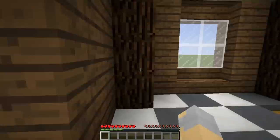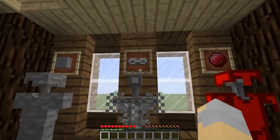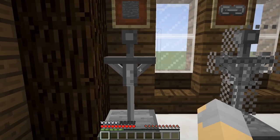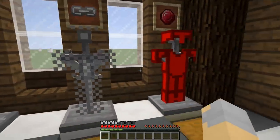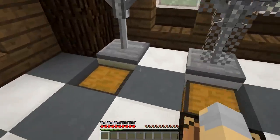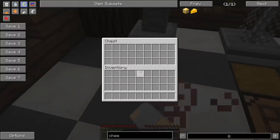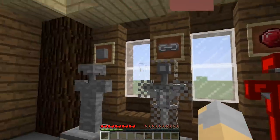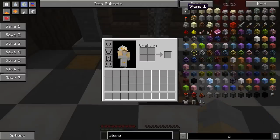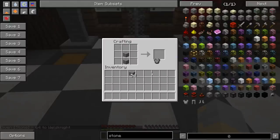Last but certainly not least, we have new armor. This is the one I'm most excited about — it adds stone armor to the game. Let's go ahead and put that on. It gives you about half of your normal armor, but it also gives you Slowness II. So good luck running in stone armor. The crafting recipes for the armor are exactly what you would expect — you take a bunch of smooth stone and put it in the crafting grid using the vanilla armor recipes, just with a different material.